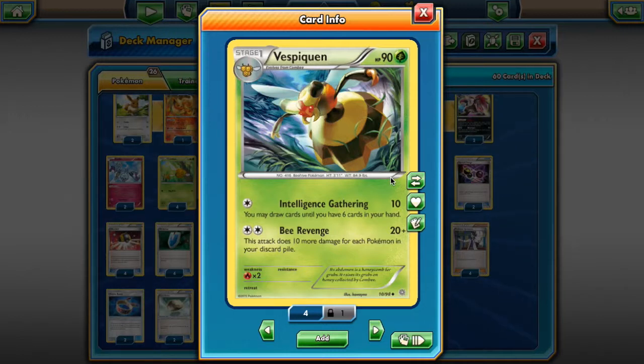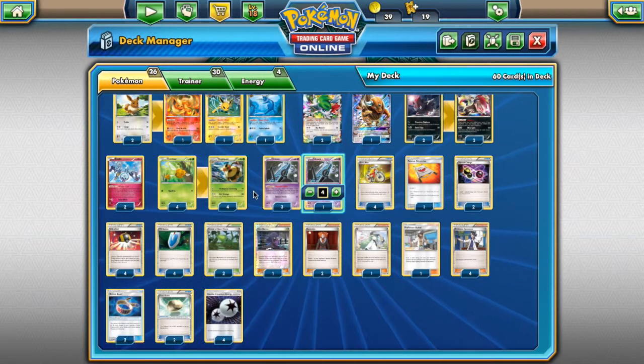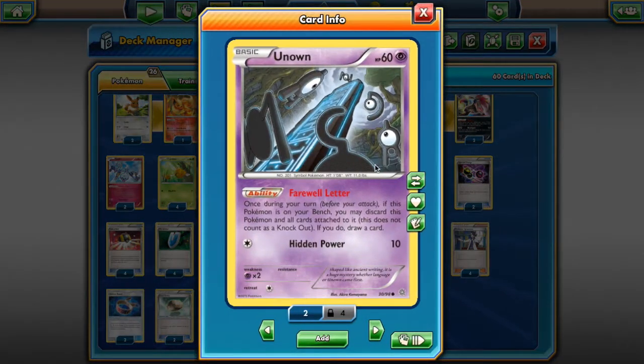Vespiquen is just a really powerful Pokemon. The only question is what do you pair it with? This is one of the common pairs people do with Vespiquen, and that's Zoroark. We are going to be looking at the deck list. Of course, we're running 4 Vespiquen — we need as many as we can, these are our main attackers. And then we are running 4 Unown.